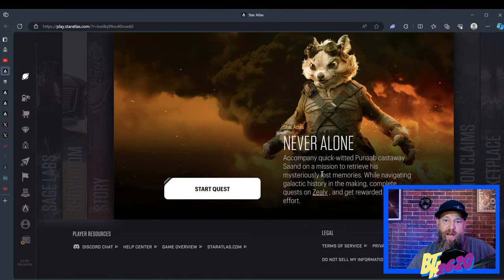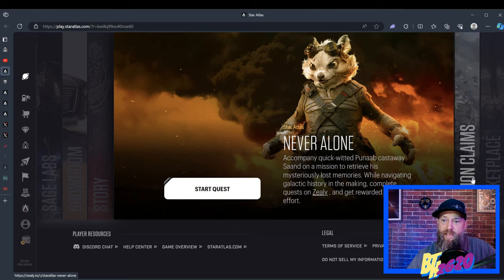This tab brings you to a social campaign Star Atlas is offering through quests. It says: 'Accompany a quick-witted Poonab castaway named Sand on missions to retrieve his mysterious lost memories.' You're basically following through lore about this one character — one of the Oni faction races called Poonabs — who lost his memories, and you're helping him find them by doing little quests. If you keep doing quests, you earn rewards such as ship skins or character skins, and even a version of SAND to play within Unreal Engine 5. If you go back in some of my older videos, I actually did some videos on how to play the Never Alone campaign.